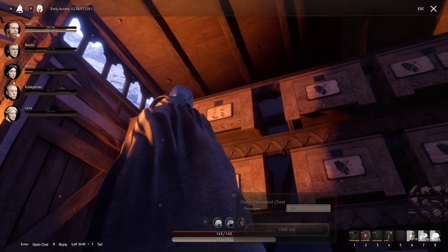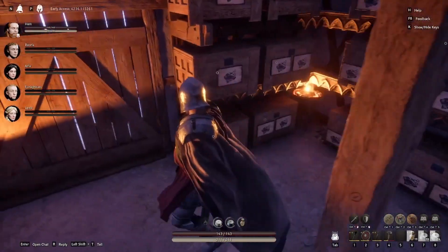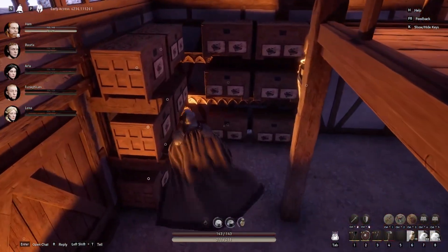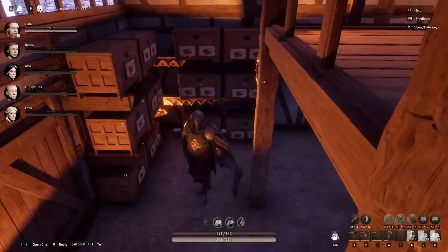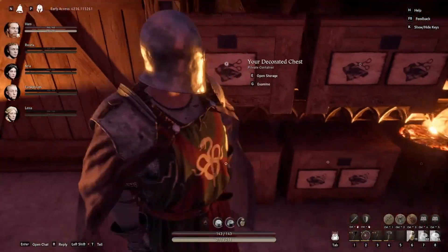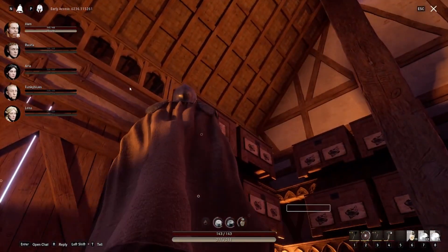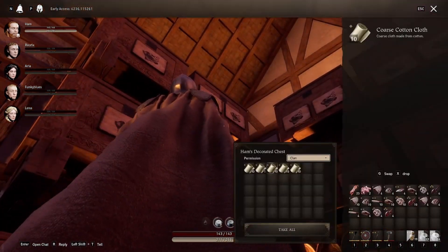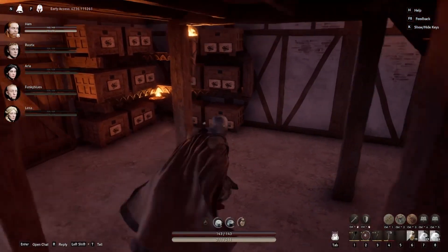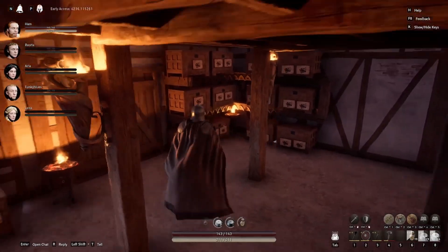So the bottom four boxes are all flax string, the middle four are all wool string, and the top ones are cotton string. Around the other side is the exact same thing except for cloth - tier one, tier two, tier three, and tier four. At some point Pax Dei glitched and removed the extra signs I had on the right-hand six boxes. The signs could really do with more options, and probably more storage solutions - like weapon racks for weapons instead of putting everything in boxes.